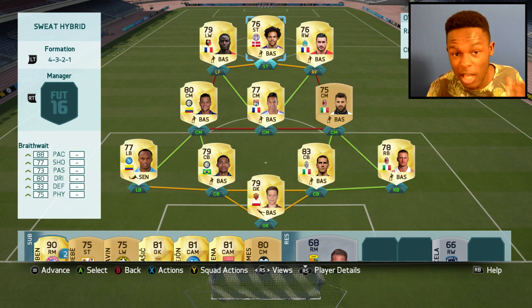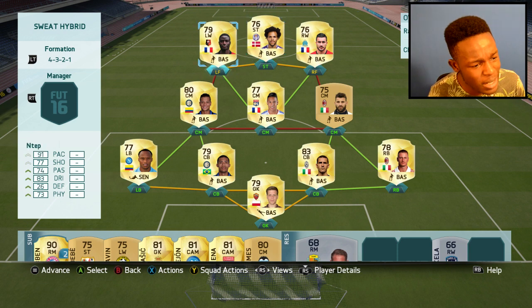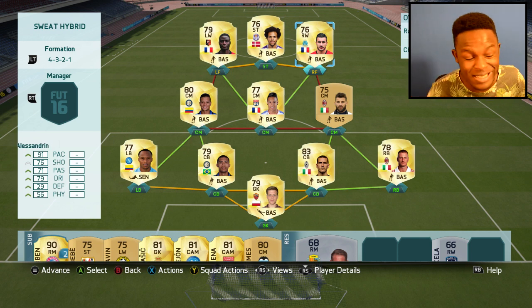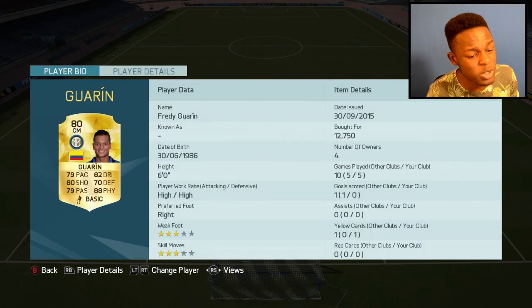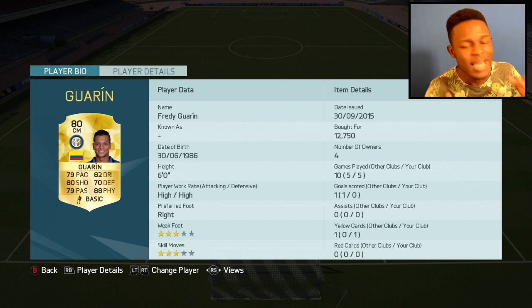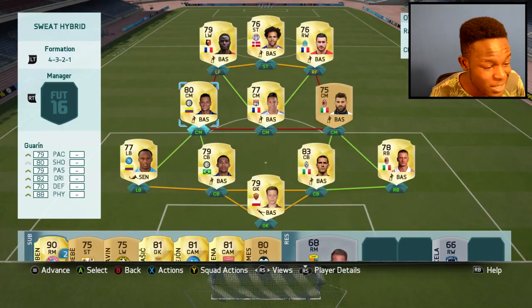This is the full squad — it cost me 50k and if you want to build it that's how much you're going to have to spend. The best players in this team by far have to be Braithwaite, Ntep, and Alessandrini — these guys up top can get past defences and tear things apart. The most expensive player is Guarin at 12.7k — he's OP in game, he's got 88 physicals, 79 pace, 82 dribbling, his stats are pretty much balanced, he's a beast.